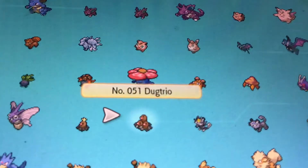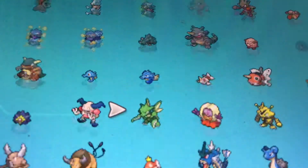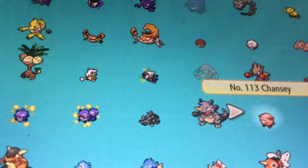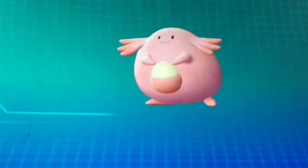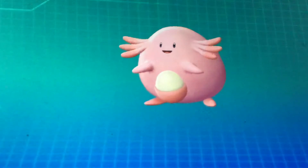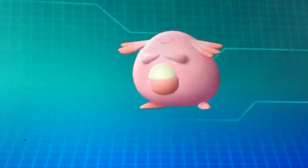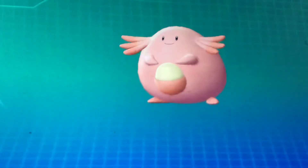If you run away from a Pokémon it doesn't break your streak. If I look at a Chancey in the Pokédex and you watch the movements — the first one will be its attacking animation, then the next one is when a Chancey is about to flee. You can check this with any Pokémon in the Pokédex.